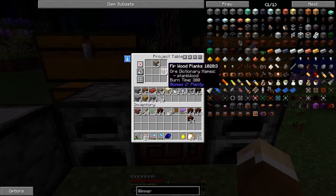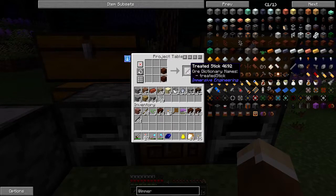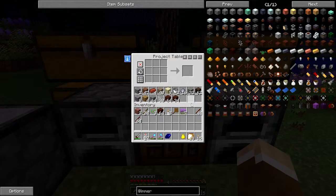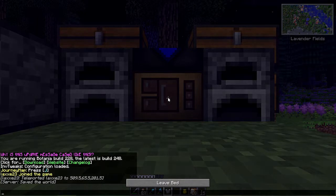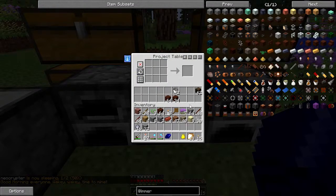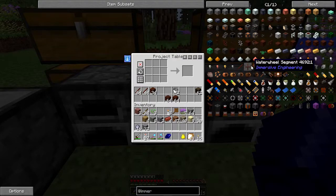How do we make the water wheel? We need a block in the center and then water wheel segments made from treated sticks. We also have this project table from Blue Power which is very useful - it has its own internal inventory where recipes stay saved and it will pull from that. Let's go ahead and stick the treated sticks in there along with the rest of the treated wood to make segments.